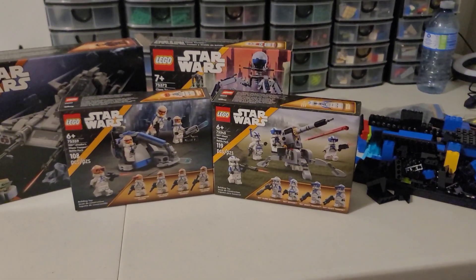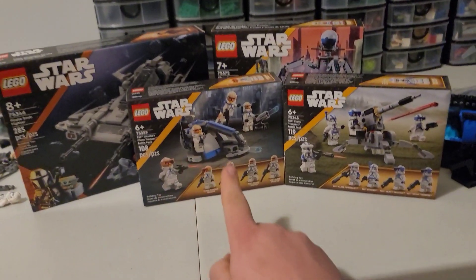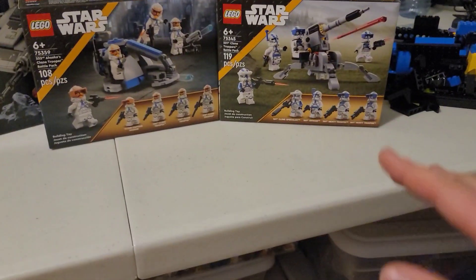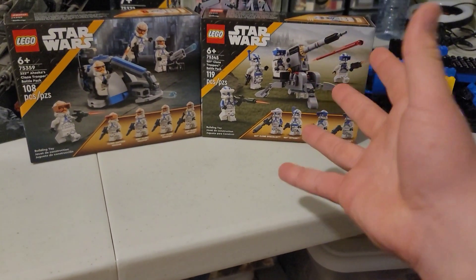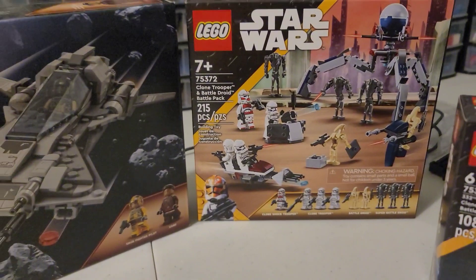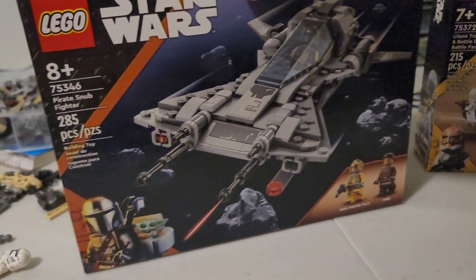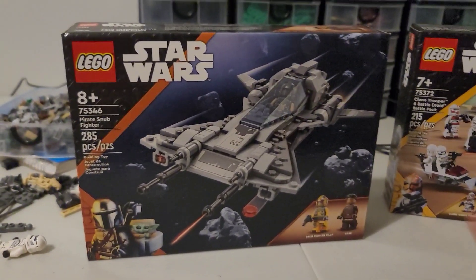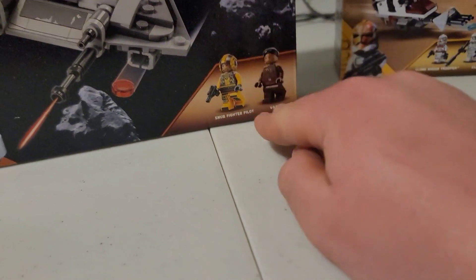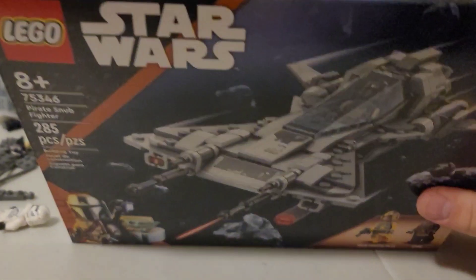Okay everyone, to start off this update, I first have this little haul right here. Not all of this is going to be used in this MOC, but we have a 501st Specialist-like battle pack, a 332nd battle pack, and the Clone Trooper battle pack — so that's three battle packs now. We also have this pirate snub fighter. I feel like this fighter would be pretty cool to have somewhere in the MOC, and especially these figures, because we're going to need a bunch of variety of figures throughout this MOC.